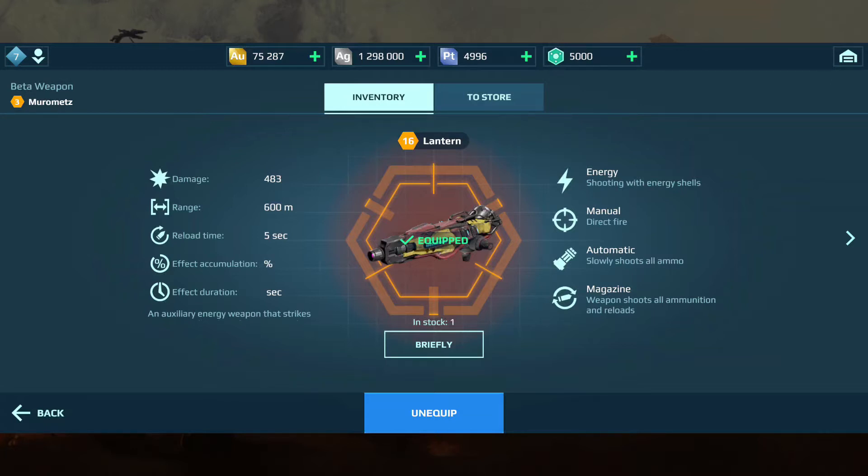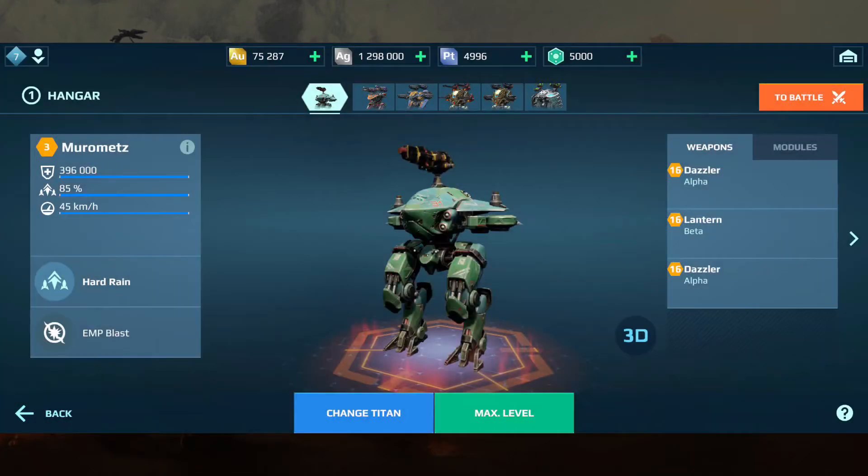It shoots with energy shells. It's a manual direct fire, automatic — so it slowly shoots all ammo. The magazine shoots all ammunition then reloads, so it's not a continuous reload like the shotguns are — at least that's how I read it. I haven't played any games with them yet, so we will hop right in.